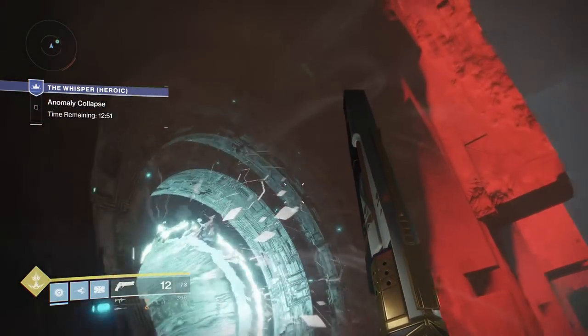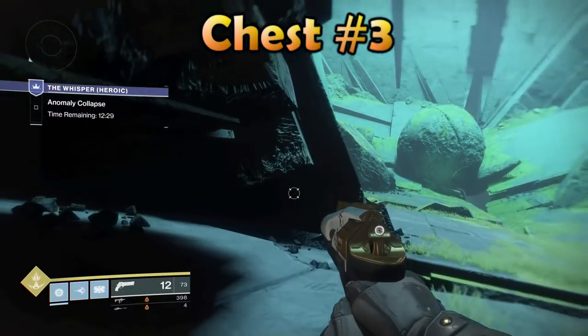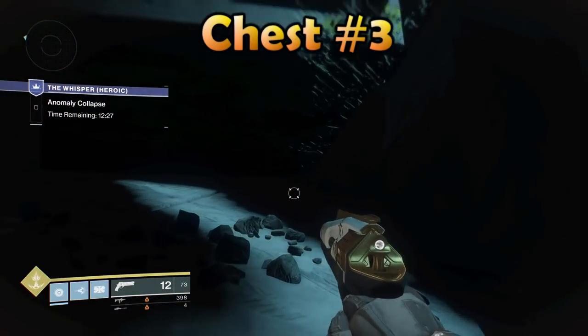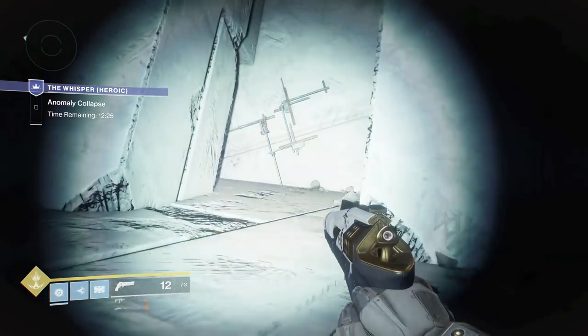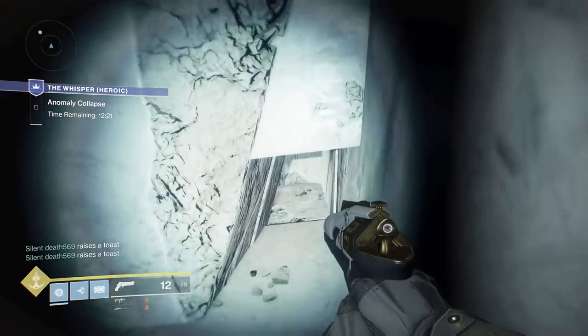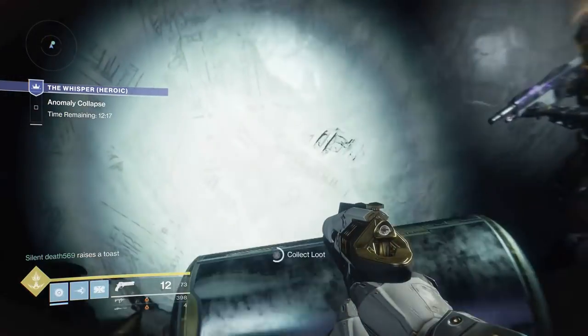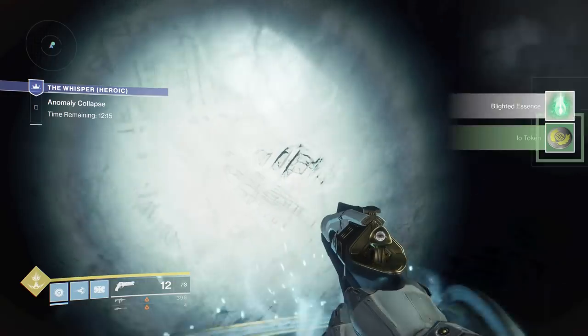Go back out the way you came, go down the correct portal, and now you're in the place I call the cathedral. Chests three and four are both located in here. First, skip the shortcut and hug the left wall until you see an opening. Follow the opening and chest number three is right there.